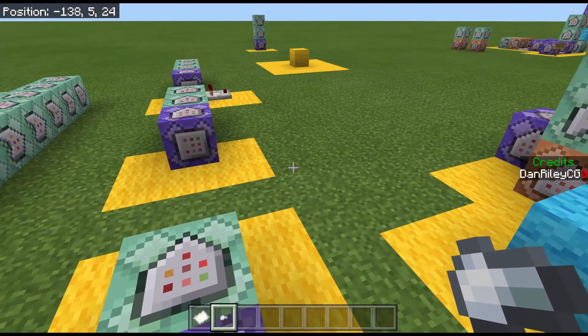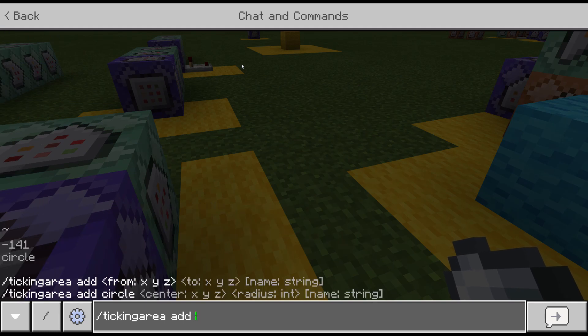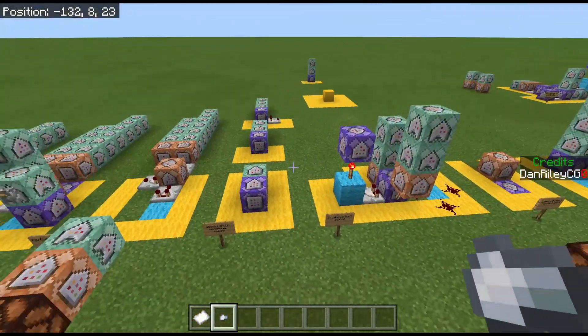Go to where your command blocks are and type in 'tickingarea add circle' and then put three tildes, which is the location you're standing. You have the choice between one and four — four is the max radius. The radius is the size in chunks, so up to four chunks in all directions will be loaded. Name it something like 'spawn' or 'commands', then click enter and it will be created. You can have up to 10 different ticking areas. Make sure whatever you build, especially command-wise, is always in a ticking area so it's always active anywhere in the game.